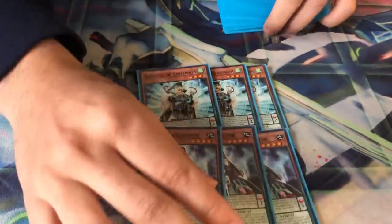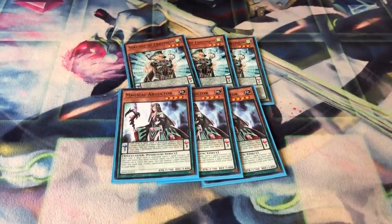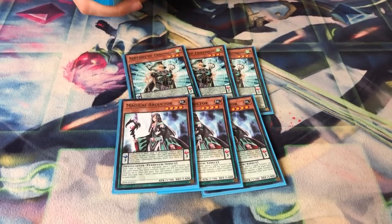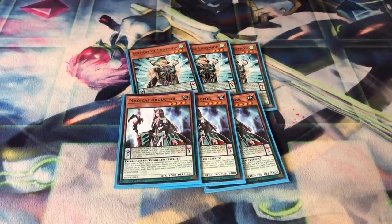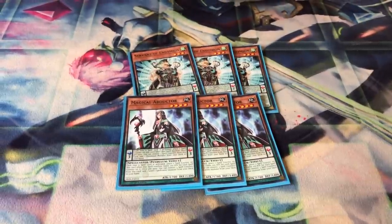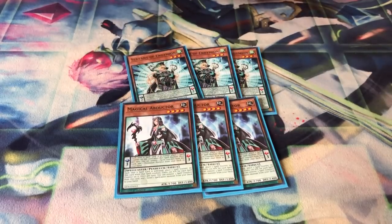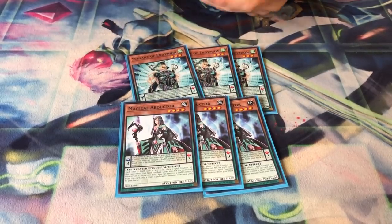You've got three Servant, three Abductor — the deck is revolved around these. You play 17 draw cards, which I'm going to explain as we go on in the video. It's a new spice I've been testing with pendulum and it's amazing, especially versus control decks. The total spell count is around 37 to 38, so you resolve these all the time. The reason you play Abductor is what I'm about to show you right now.